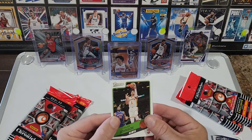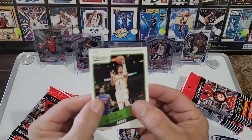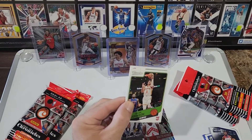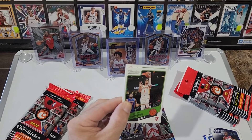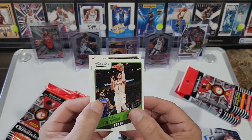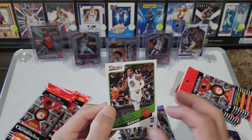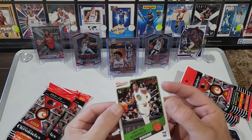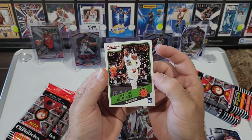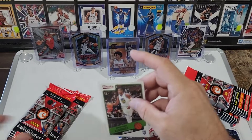LeBron James Marquee — I do like those Marquees this year, they look really good. Trey Young XR, Jacques Lindell, never heard of him. Luka on the Classics and Scotty Barnes. Fun fact — Scotty's favorite food is baked beans, and Luka can speak four languages, pretty impressive. Let me throw this Scotty in a sleeve.